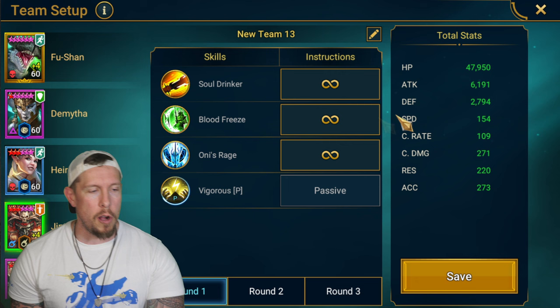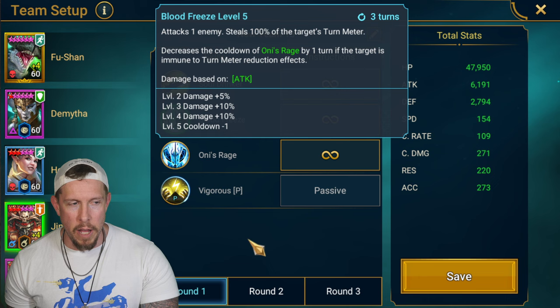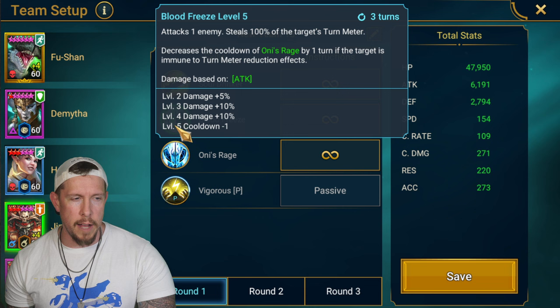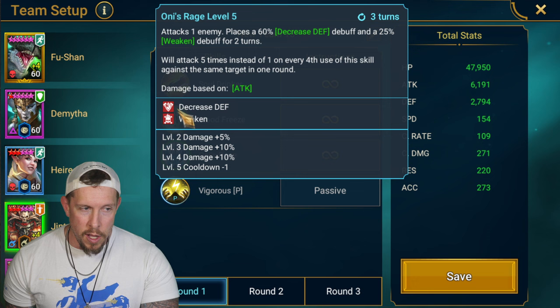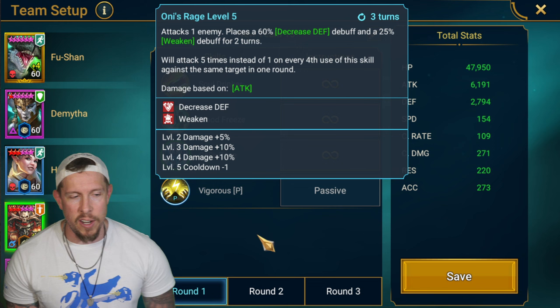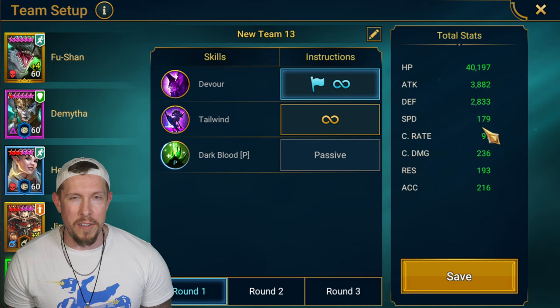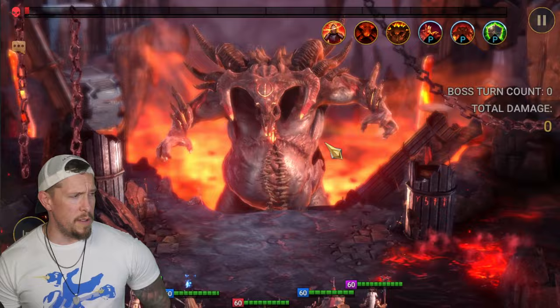Jintoro is a beast - I have him at 154 speed, a super slow build. As a random side note, I see people shutting off his Blood Freeze A2, and I don't understand why - you get so much more damage by leaving it on. You can't steal turn meter but you can decrease the cooldown of Oni's Rage by one turn if the target is immune to turn meter. Oni's Rage attacks five times instead of one on every fourth use, so we like the cooldown reduced. We're also placing big version of decreased defense and weaken. The Seeker is at 179 with his A1 as the opener.